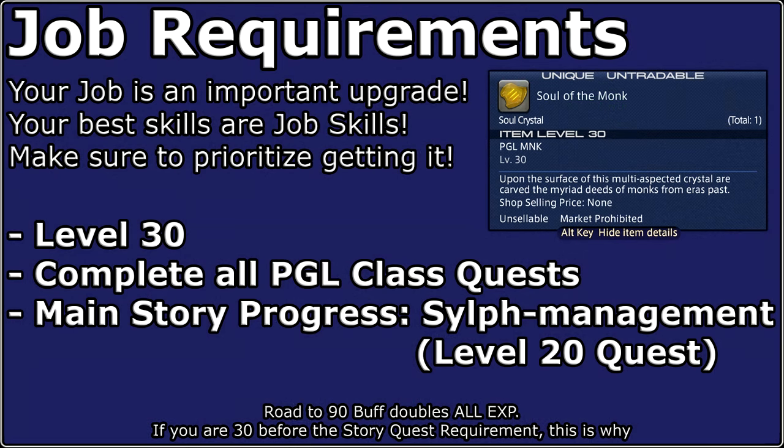To obtain the Monk job, you must first reach level 30 and complete the level 30 Pugilist quest. Additionally, complete the main scenario quest 'Self-Management,' which is at level 20 in the story. Return to the guild and the quest should be there for you.